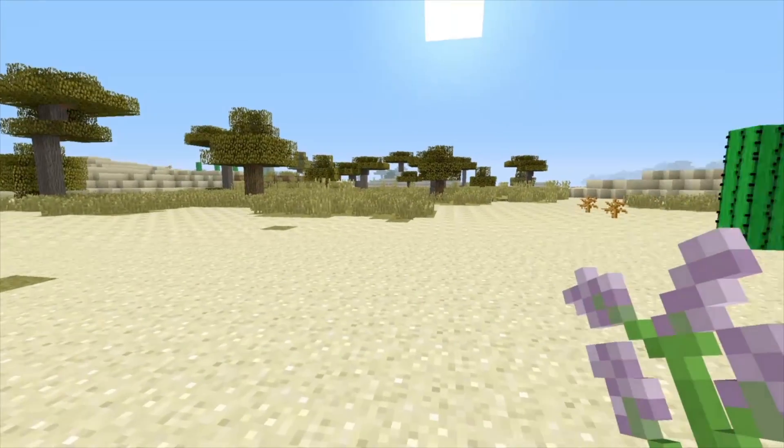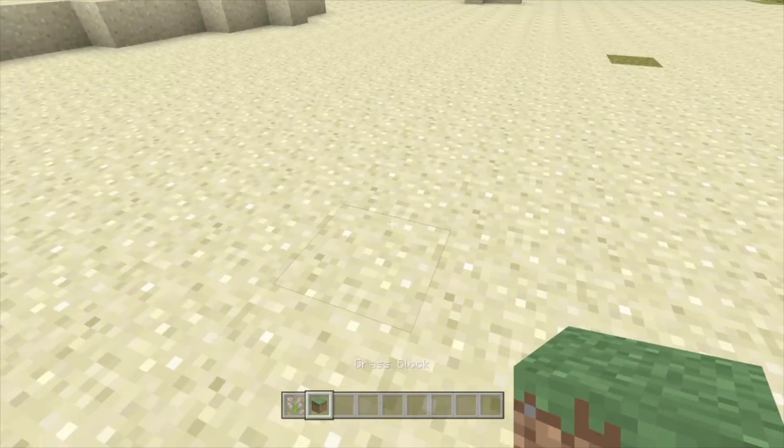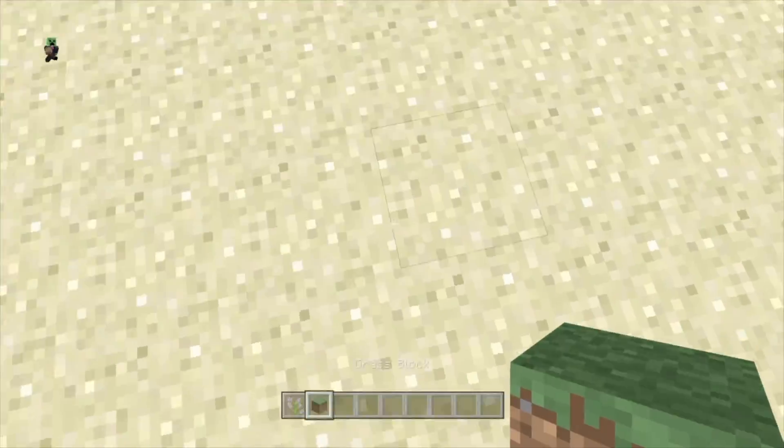First things first, I'm going to activate my HUD. We're actually going to need a grass block and a lilac. This one works pretty well — I'd say very similar to how the vine works.